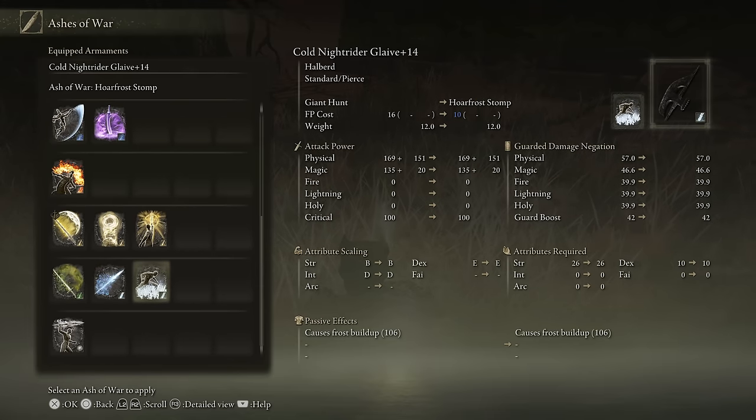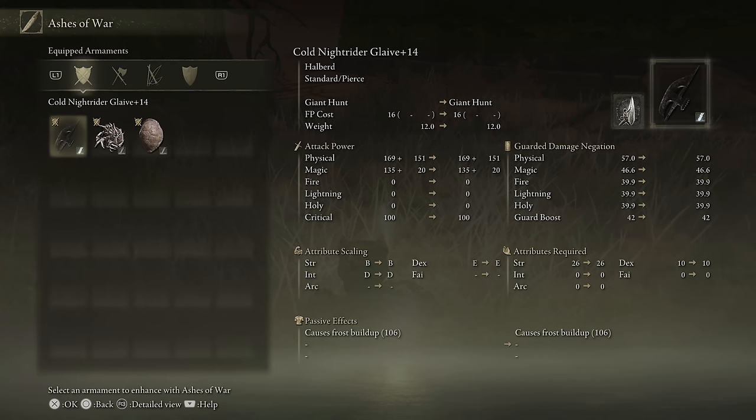Hoarfrost is still here — you can still use it. We just can't spam it like we used to, so it's not nearly as strong as it used to be, but it is still an option. Either way, we're going Giant Hunt.